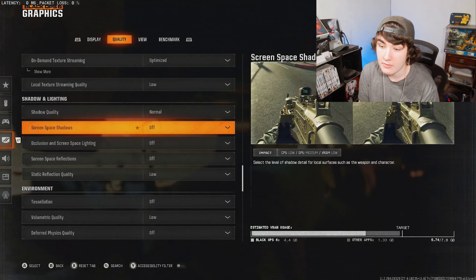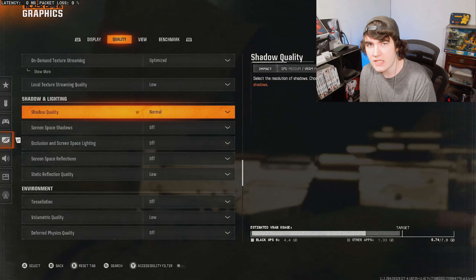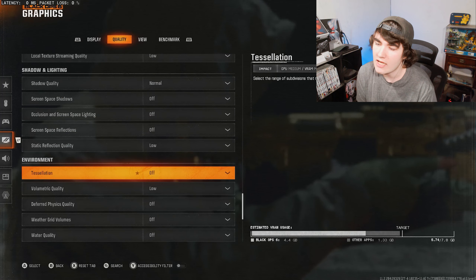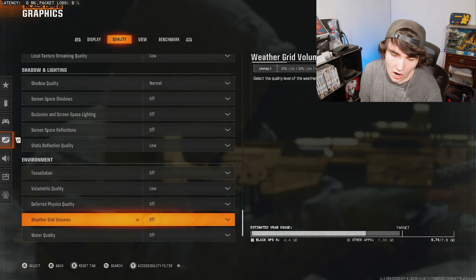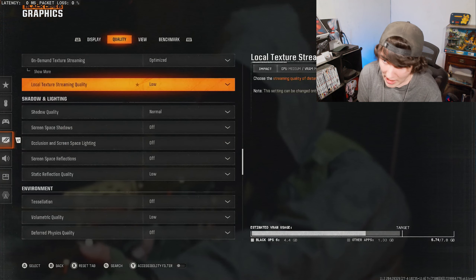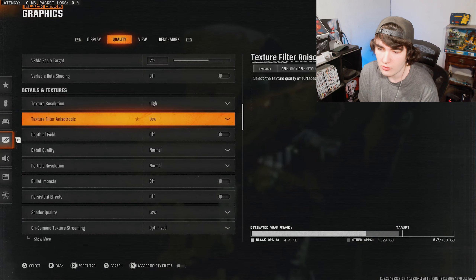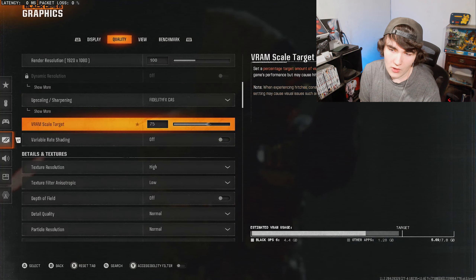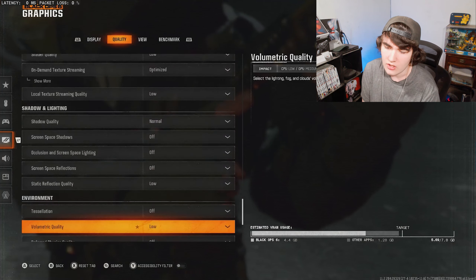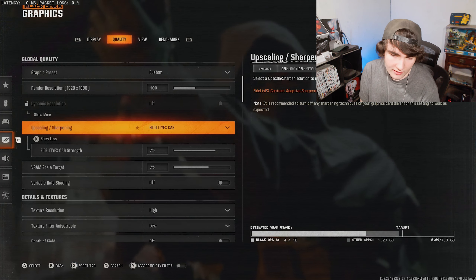The rest of my graphics settings aren't going to matter much for packet bursting — it's more PC-specific and spec-dependent, and most settings are FPS-related. Because I'm on an older system and try to maximize FPS, I turn everything off or to Low, except shadows — shadows can sometimes be a slight competitive advantage, and very low shadows can cause flickering, so I leave a lot of those on Normal.